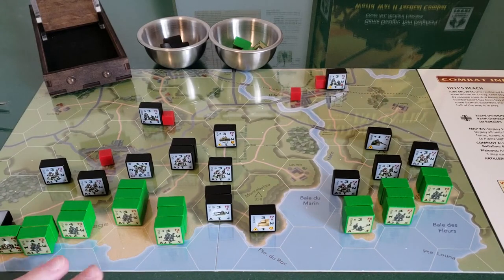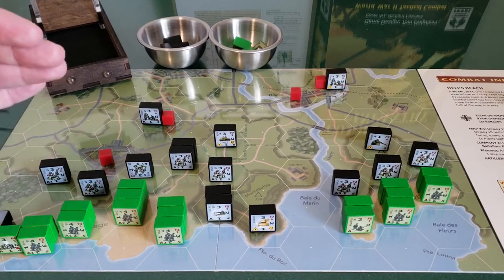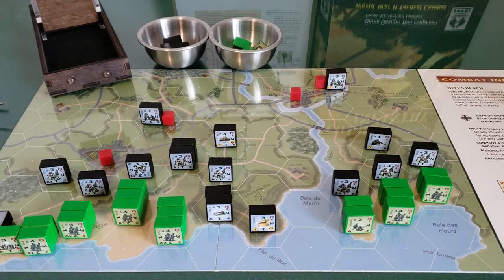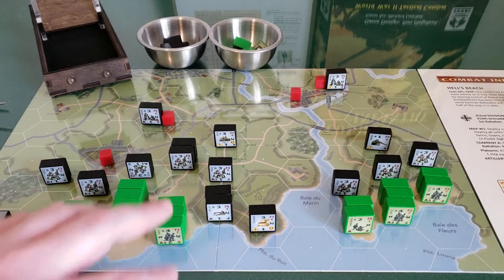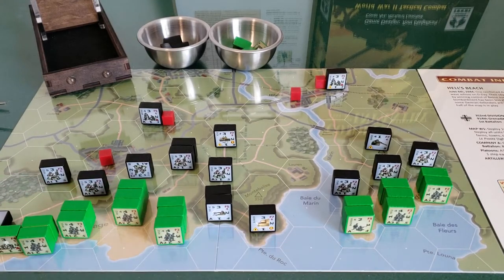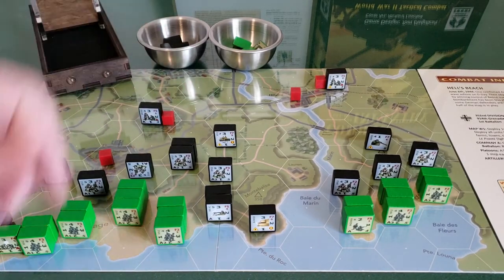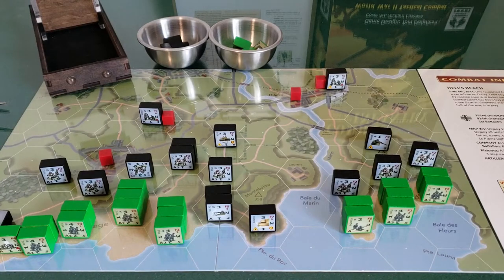In this playthrough, we are playing the Hell's Beach scenario, which is the first scenario of the game. Each side is made up of one company, and then each company is divided up into three platoons. There are multiple battalion and company weapons spread throughout, from American bazookas and mortars to German mortars and a Tiger tank. I'm recovering from a cold, so if you hear me sneeze or cough, I apologize ahead of time.